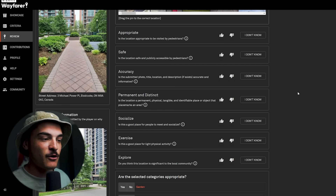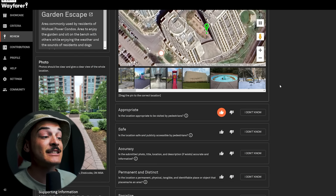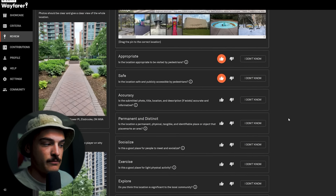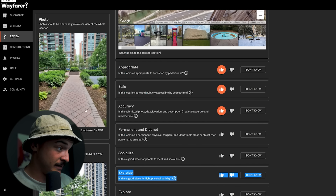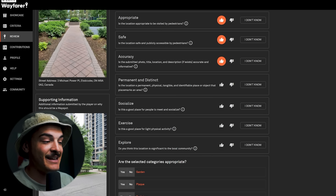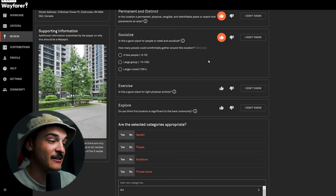The review questions are straightforward. 'Appropriate' — is the location appropriate to be visited by pedestrians? This is literally a pedestrian crossway, so thumbs up. 'Safe' — is the location safe and publicly accessible by pedestrians? Yes, there are sidewalks and it's very safe. 'Accuracy' — is the submitted photo, title, location, and description accurate and informative? Pretty accurate, it's literally what it says. 'Permanent and Distinct' — is it a permanent, physical, tangible, identifiable place? Yes, it's a pavilion, it's not moving. 'Socialize' — is this a good place for people to meet? Yes, it's a pavilion. How many people would gather comfortably? Probably five to ten.